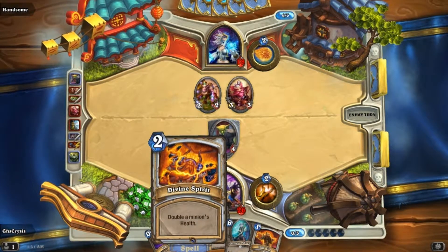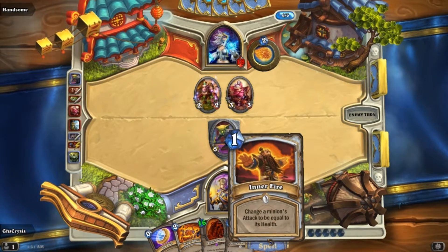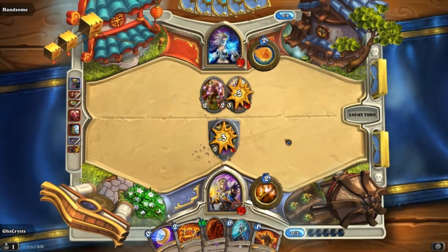I wonder — it might be worth it to summon a Molten Giant at some point, double its health, and then activate this. It'll only have 8 health, but it'll have 16 damage, which is a lot.